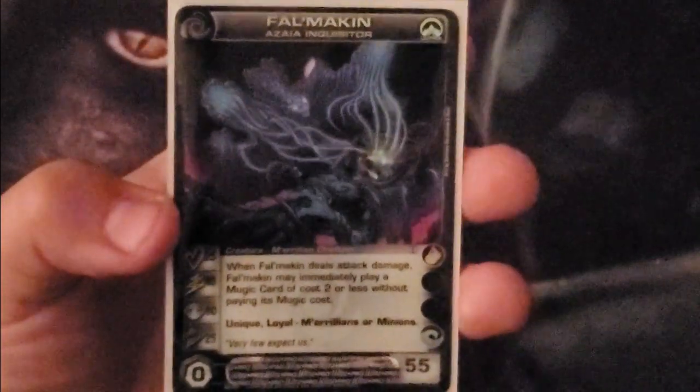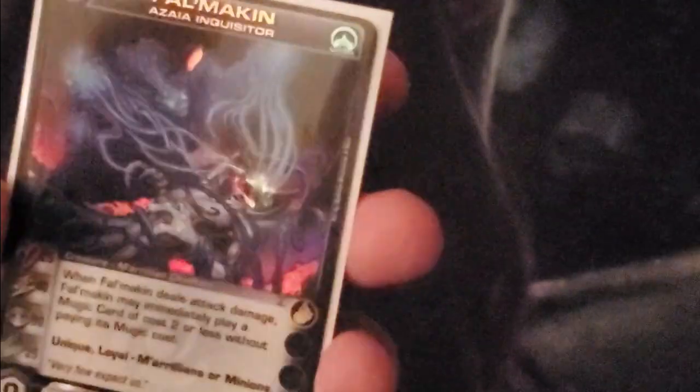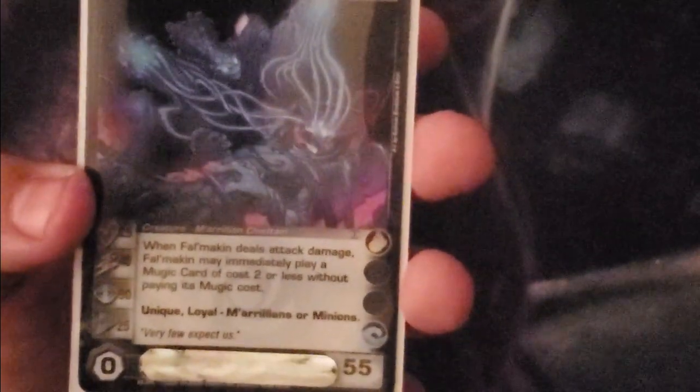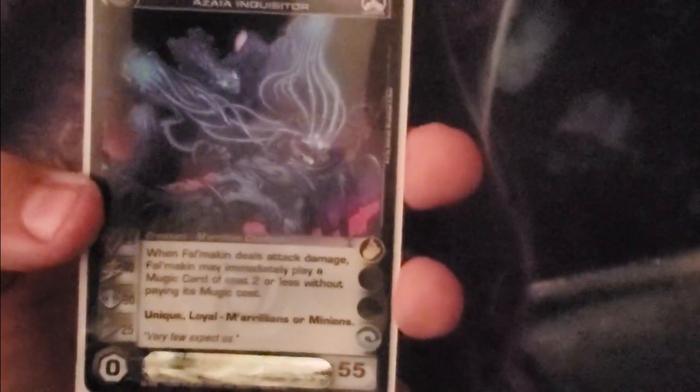So let's say your opponent whips up some super massive attack — you could just whip it right back at them technically. Then we have Falmechan, Azaya Inquisitor. It's kind of hard to see: 25, 40, 90, 25, 55. Once he deals attack damage, I may immediately play a Mugic card at cost 2 or less without paying its cost. Pretty sweet.